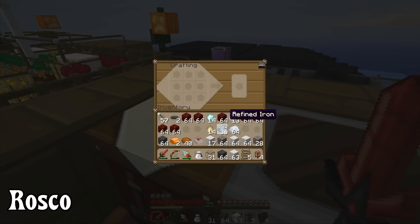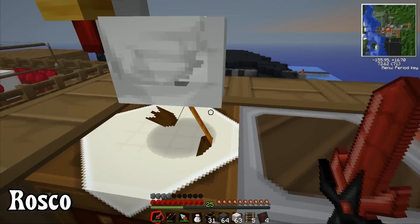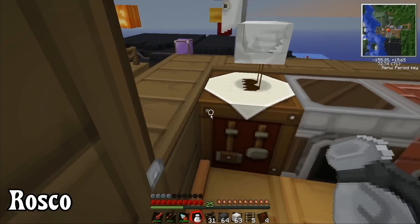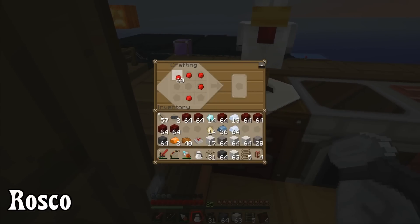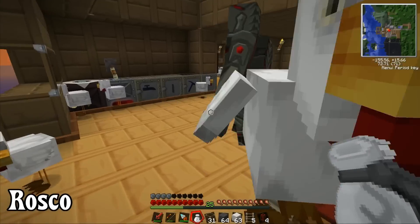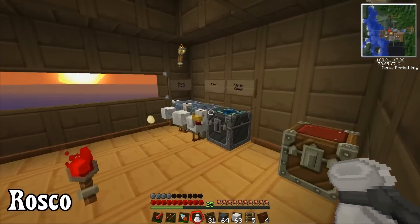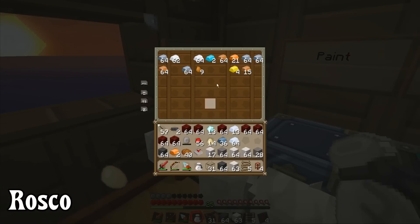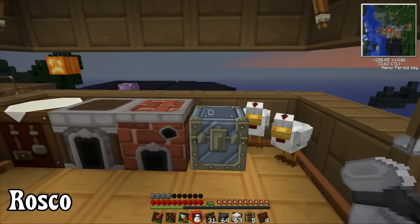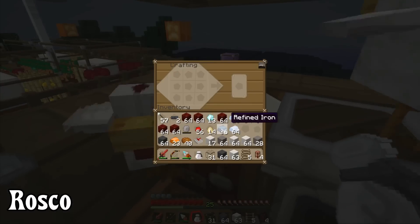I've got some refined iron. I keep forgetting what we need - redstone, carbon plates, mixed metal ingot which is bronze. We need a piece of paper, two pieces of string, and all the Covalence Dust you can carry. It's too much to think of. I've got my tin, I've got to go on my expedition over here.